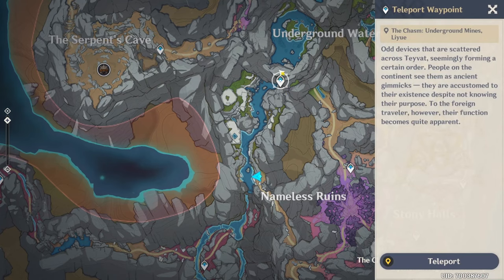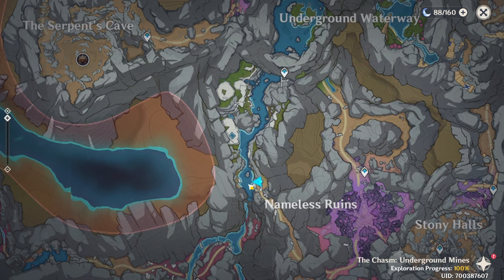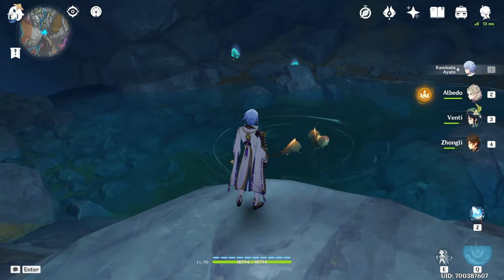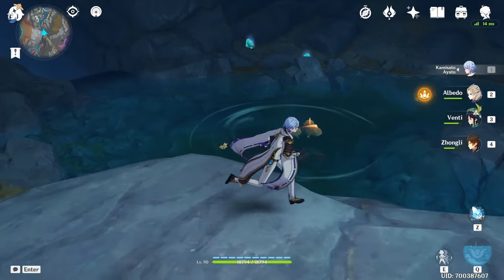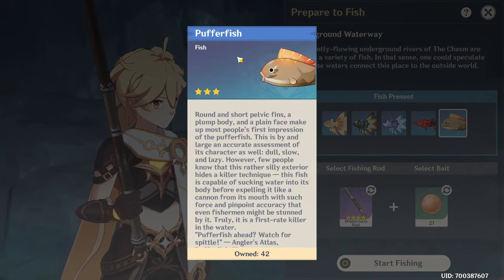Next, teleport to this waypoint and glide or walk down towards the water. When you arrive you'll see the fishing spot right in this area. From this location you can only get the normal puffer fish.